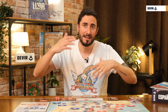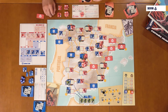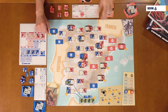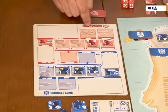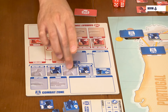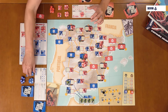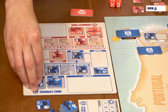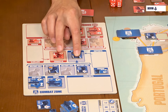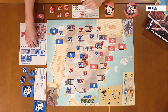Combat follows these steps: assignment of attacker and defender, commitment of supports and card play, dogfight, resolve the battle by rolling dice, apply hits, and optionally repeat if there's another attack. Battles are fought one versus one — one unit attacks one unit. The attacker decides which unit attacks which. A unit can only attack once per battle, but the same defender can receive multiple attacks.